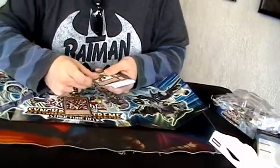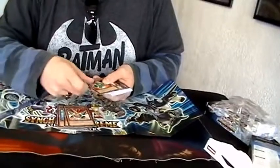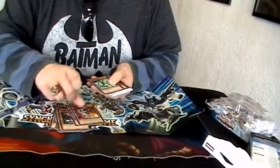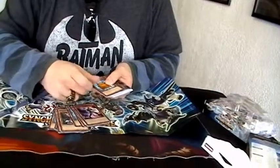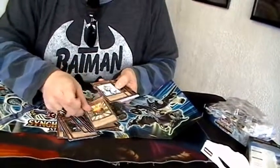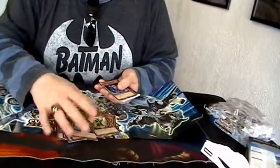We got Rush Warrior, Synchron Carrier, two Junk Synchrons, Quick Draw, Drill, Turbo, Unknown, Flurr, Staring Explorer, Speed Warrior, Sonic Warrior, Double Ganger, Cool Board, Twinigware, Slyft, Scarecrow, Level Eater, Veiler, Neutron — best card in the deck — Birdman, best card in the deck, best two.